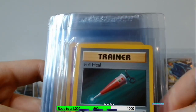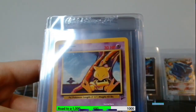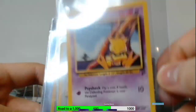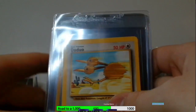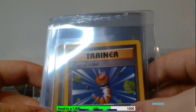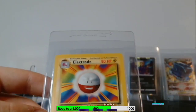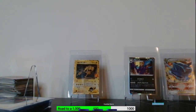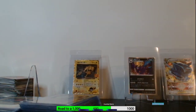We've got Pidgeotto, Pinsir from Jungle, Farfetch'd, and Bulbasaur — I think that's the only starter I have here. Full Heal, Drowzee, Bellsprout, Caterpie, and Exeggutor. We've got Abra — if I remember right, I think Abra might be the first card in the original Base Set, but don't quote me. Then Imposter Professor Oak, Pidgey, Pikachu, Beedrill, and Electrode. That's Base Set Two.